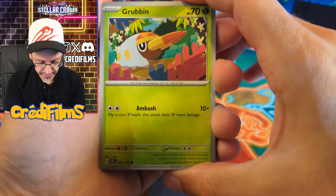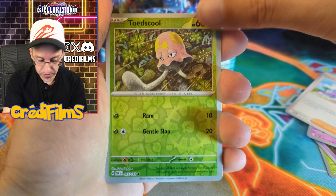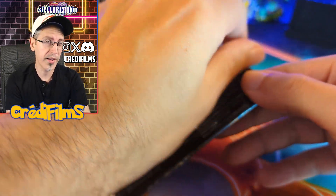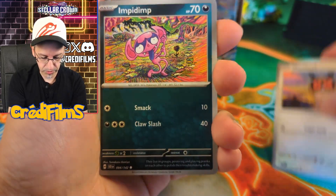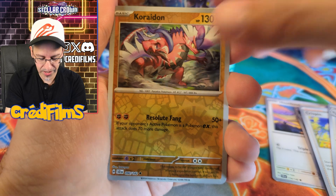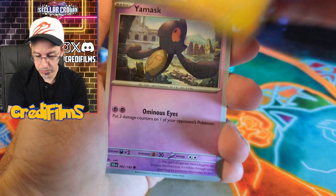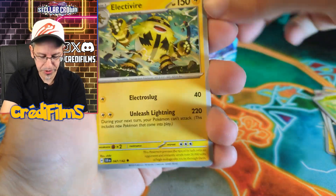Out of all the gameplay mechanics that Pokemon has ever created, I think Mega Evolutions were by far the coolest feature. Completely changing the form of a Pokemon, making them just so much cooler. I mean, you can look at Charizard Y versus his regular form — I think most people would agree that Charizard Y looks cooler. There is a Legends ZA coming out, I want to say next year. What I would really like is — if you didn't know, Raichu is my favorite Pokemon — they need to make a Mega Evolution for Raichu. That would be amazing.